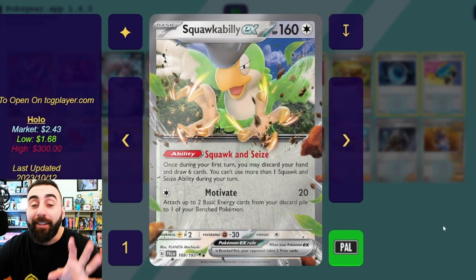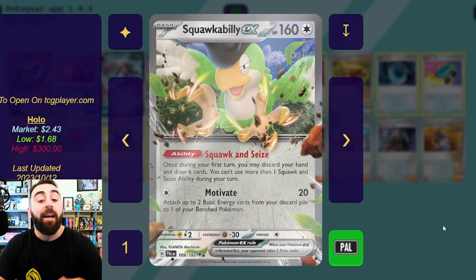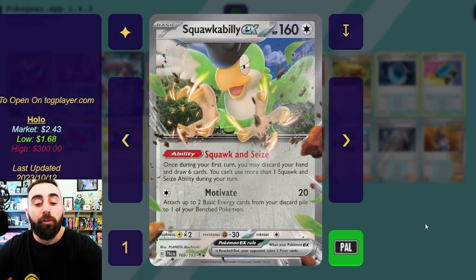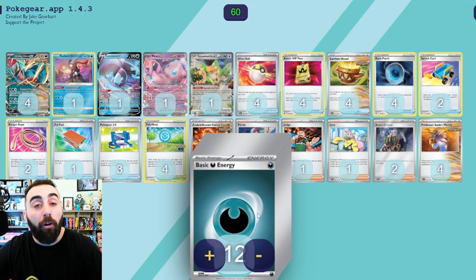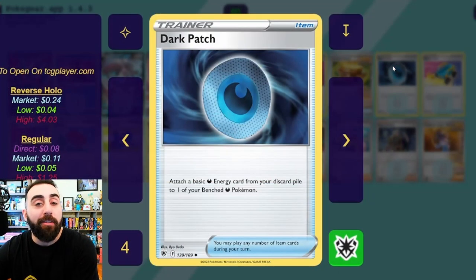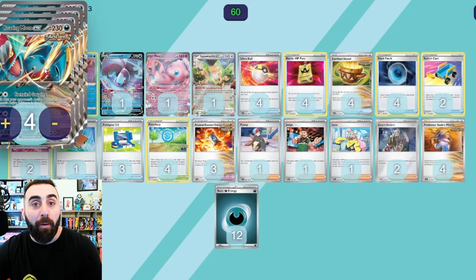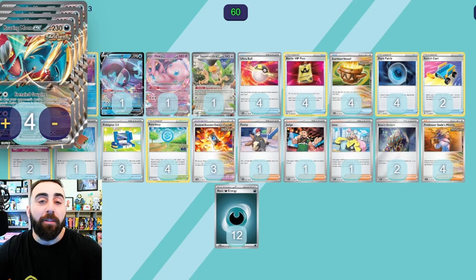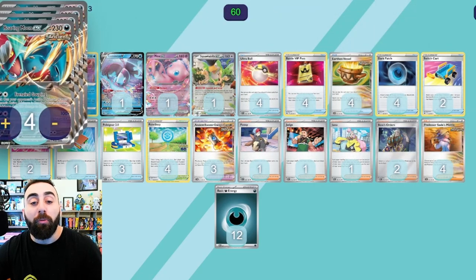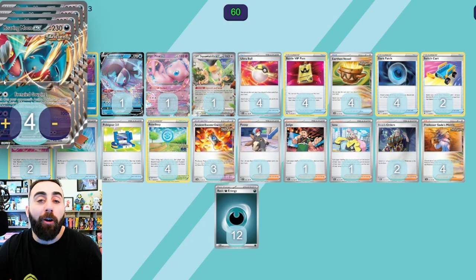We also have Motivate. This is actually pretty good for our first turn going second, because we can attach a single basic energy to Squawkabilly, and then attach up to two basic energies from our discard to one of our benched Pokémon. The way this goes: we use Squawk and Seize to discard some of our Dark energies, then attach an energy to Squawkabilly, use Dark Patch — which attaches a basic Dark energy from our discard to one of our benched Dark Pokémon. Roaring Moon is a Dark Pokémon on the bench, so we can power it up before our opponent even knows what happened.